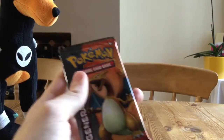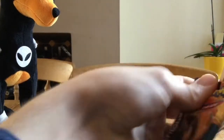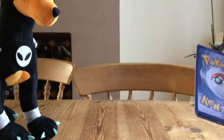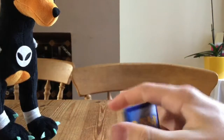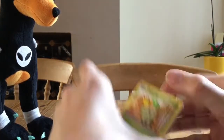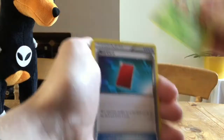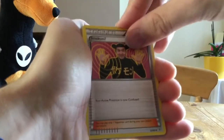Next we're going to move on to the Charizard pack. Things are starting off with a Chikorita, Red Card, Imakuni, there's that weird card again.